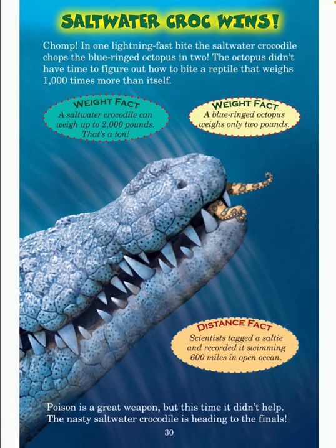Saltwater croc wins. Chomp — in one lightning-fast bite, the saltwater crocodile chops the blue-ringed octopus in two. The octopus didn't have time to figure out how to bite a reptile that weighs 1,000 times more than itself. Poison is a great weapon, but this time it didn't help. Weight fact: a saltwater crocodile can weigh up to 2,000 pounds — that's a ton. A blue-ringed octopus weighs only 2 pounds. Scientists tagged a salty and recorded it swimming 600 miles in open ocean.